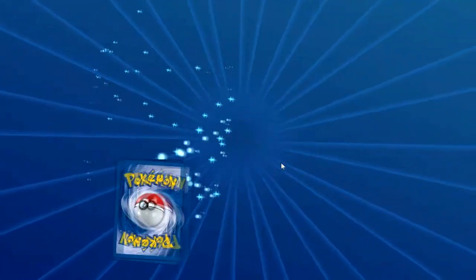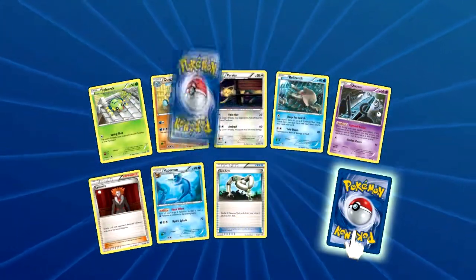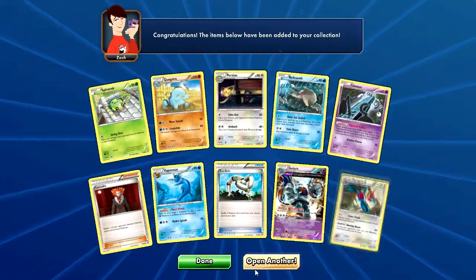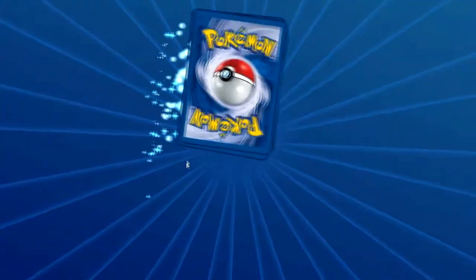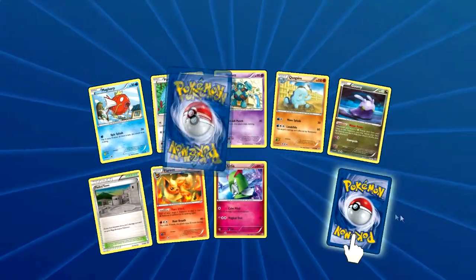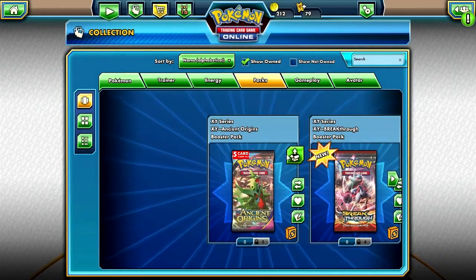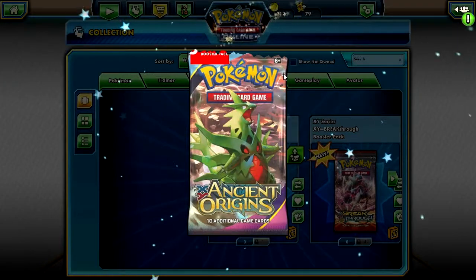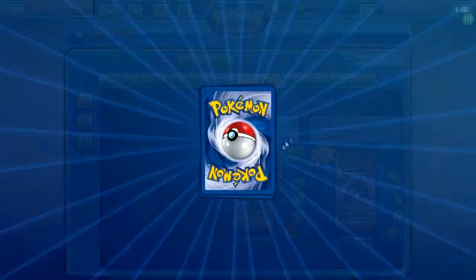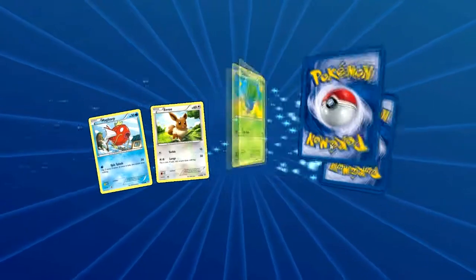This is a really good opening compared to that other one where we pulled like three EXs out of a million packs. Three more packs of Ancient Origins. No pre-release, so I don't have all those cards. Two more Ancient Origins — these are the five-pack ones. I probably won't buy a box; I'll buy them in singles. Even though it's cheaper to buy a whole box, I think I'll just stick to singles — it's easier for me.